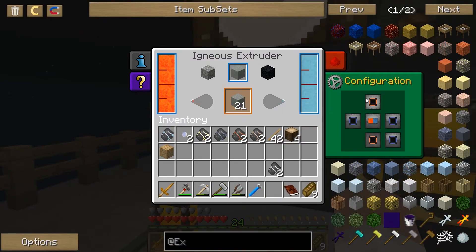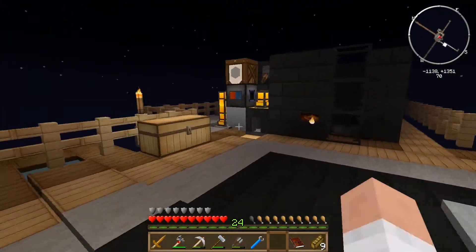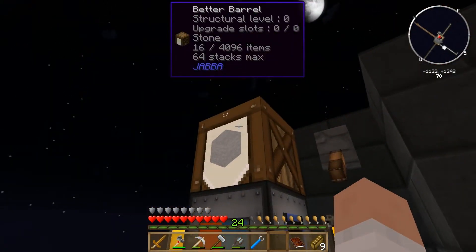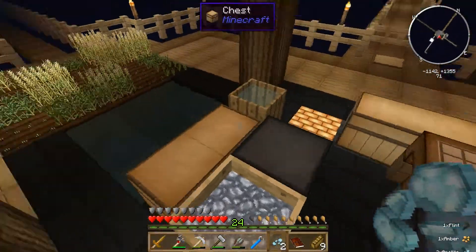Typically, when it has two destinations, it'll alternate. But when one of those destinations is invalid — like if the crucible already has as much stone as it can take — it'll push everything else up to the top. So that is going to start making me a bunch of smooth stone for construction.